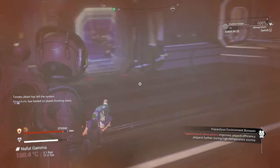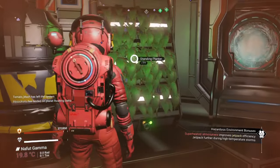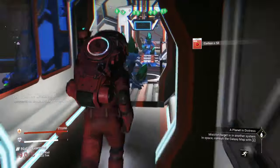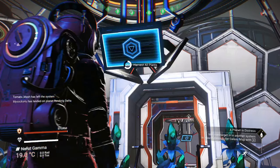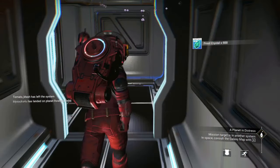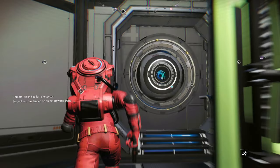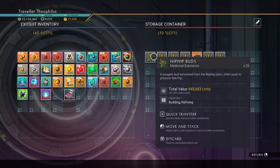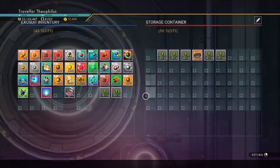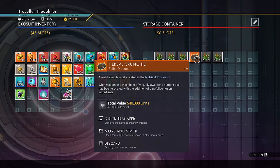Welcome to another episode. In this one, I just want to show you a recipe for making your nip-nip worth a little bit more. We're going to take nip-nip buds, add some value to them, and make herbal crunchies.